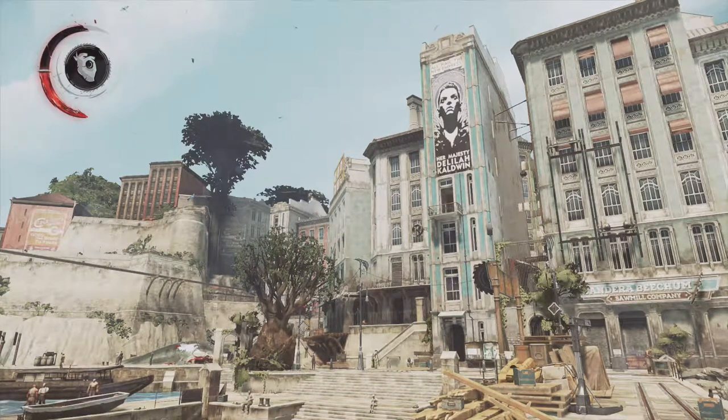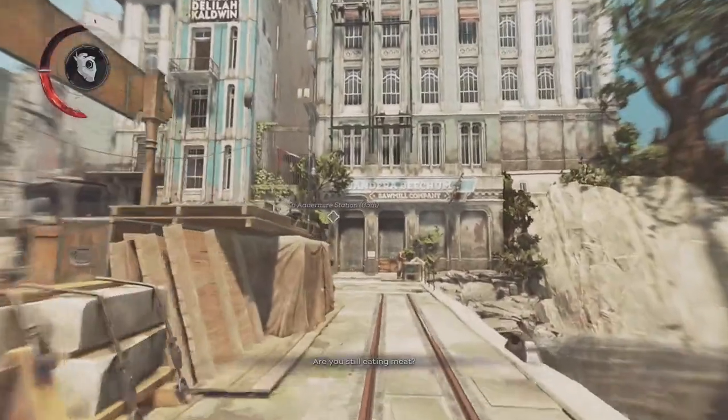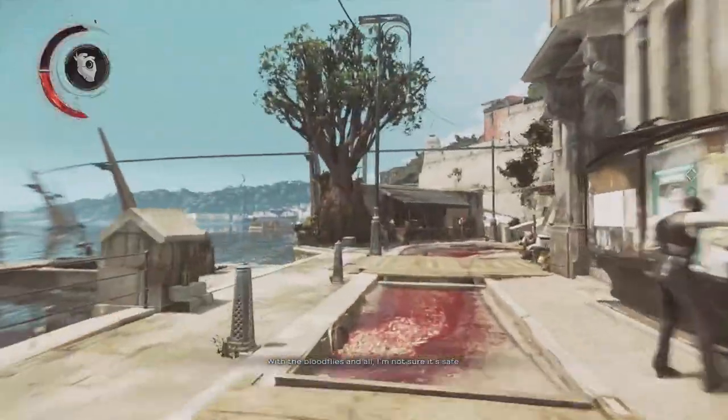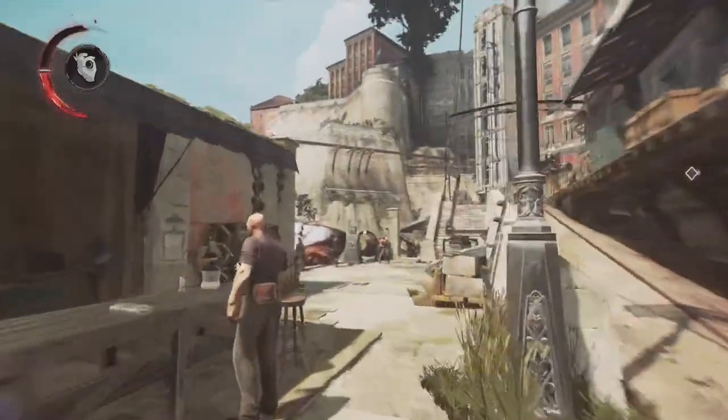Hey, what's up everybody? My name is Trofin at TheBabblingBelgian and welcome back to a bloody quick way through Dishonored 2. We're in chapter 2, the edge of the world, and we're actually heading towards Adermeyer station over there. We're gonna do that as quickly and bloody as possible, because that's what this playthrough is kind of called.